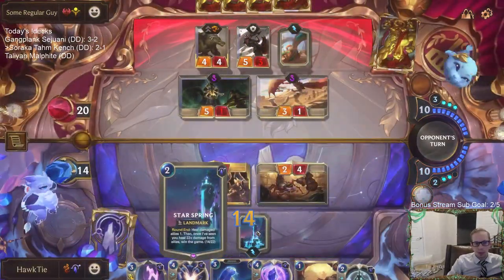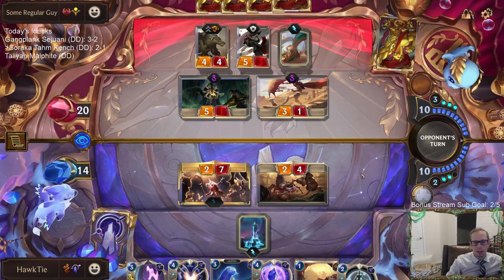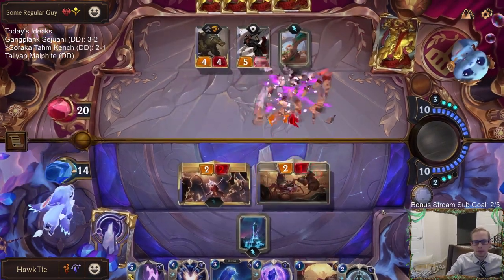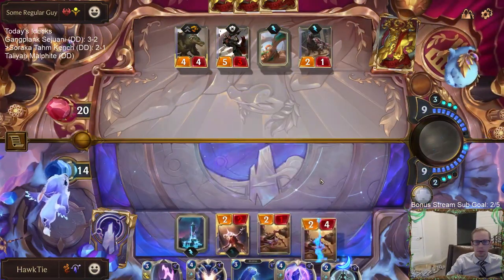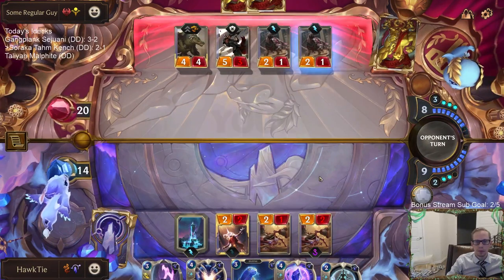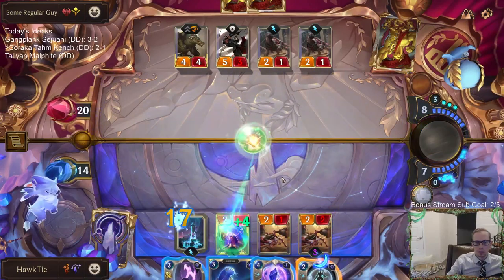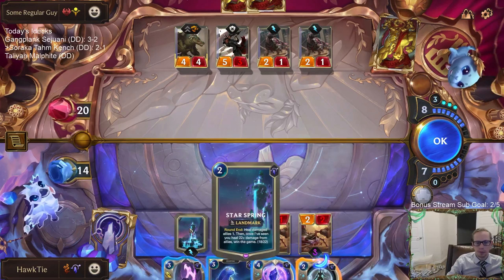So that's going to move us from 7 to 14 on the Star Spring, so we need 8 more damage to heal. You can see our opponent is doing 8 damage to our units — that seems like a convenient number. This is going to heal 3. I already drew a card from healing. And one short.